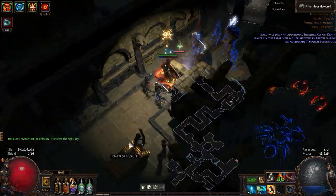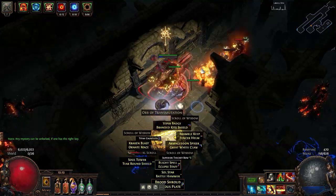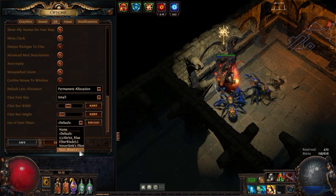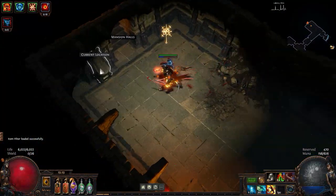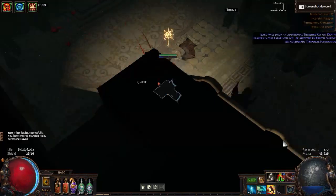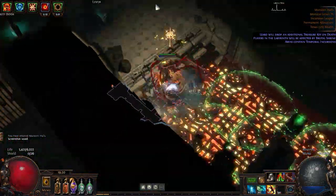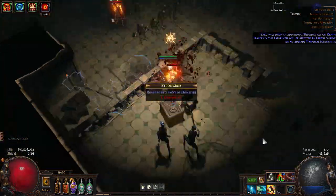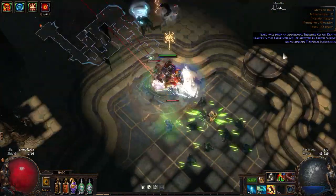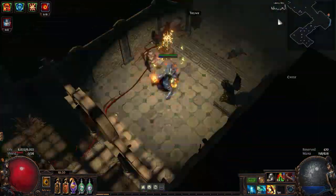Am I gonna get anything decent out of this? I doubt it. Also, I should switch my loot filter — hold on. I think that was the correct loot filter to switch to. All that's left is a Trap Gauntlet somewhere. If it was in this room, that'd be very convenient. I don't think the Trap Gauntlet is in this room, so I'll backtrack a bit.